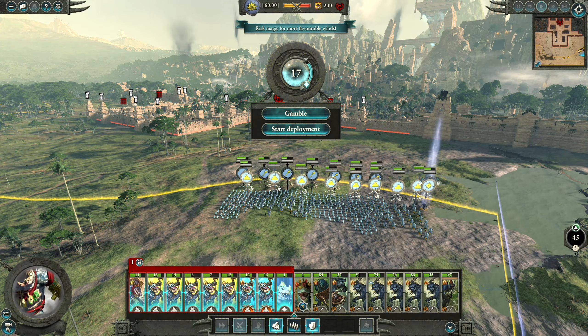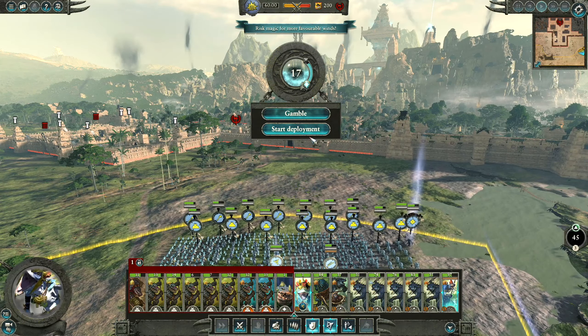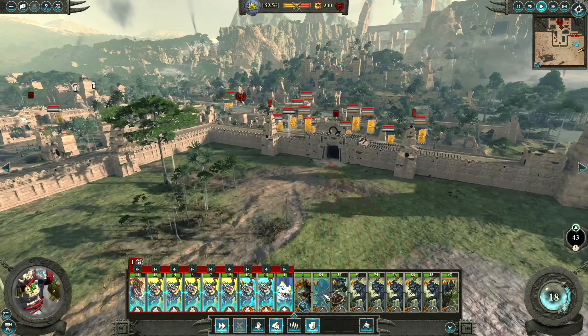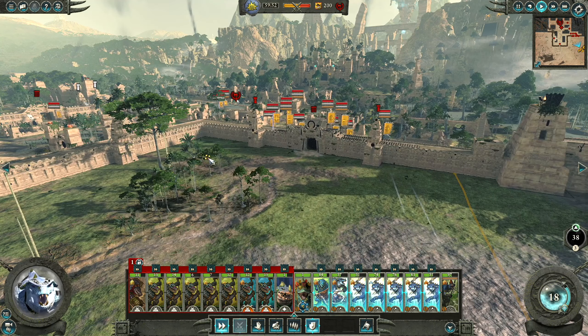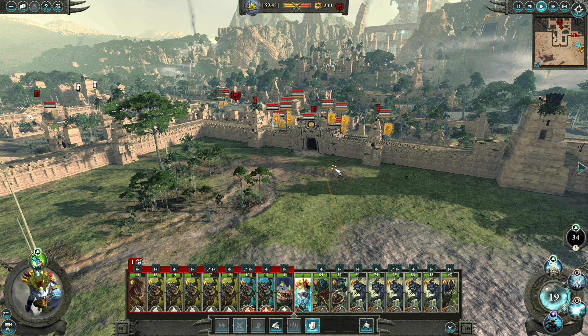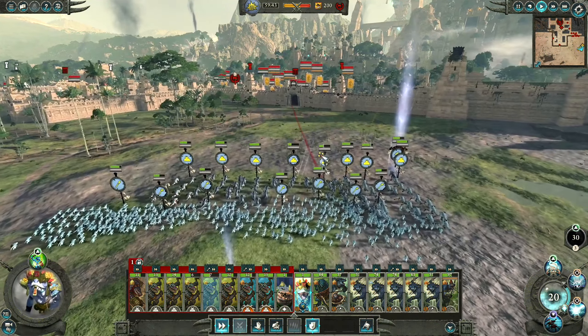I'll put these into a group with Nakai and we'll just start the deployment and start the battle. Let's run on in. Spread these out and then charge up. We'll get the Skink Priest right up next to the tower.